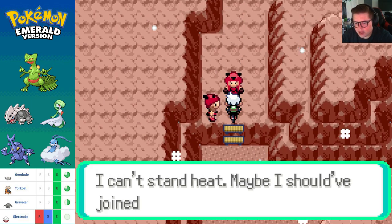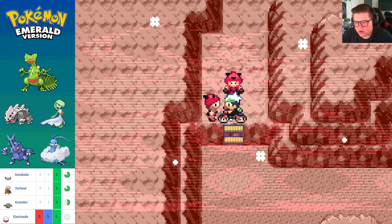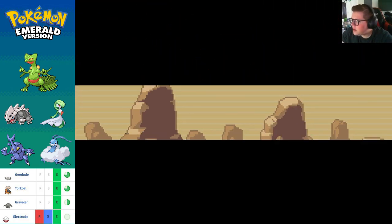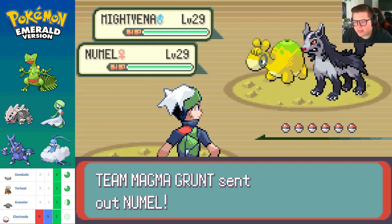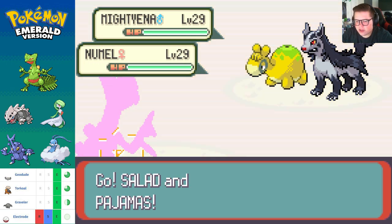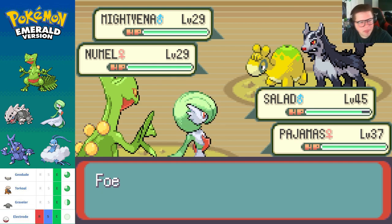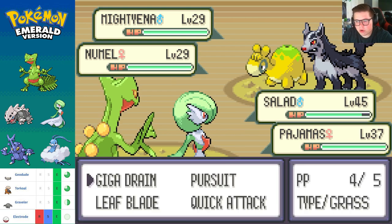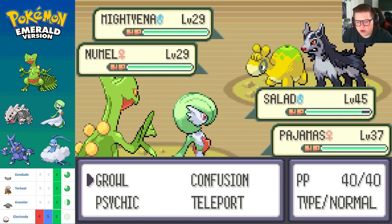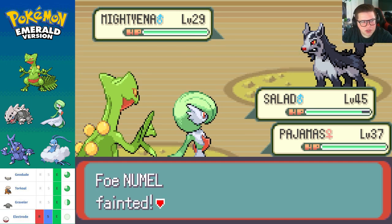Two grunts — one says she can't stand the heat and maybe should have joined Team Aqua. I don't understand either team though. Team Magma — yes, you'd have more land to live on, but water is the most important thing for life functions. If you get rid of all the water you can't live. And Team Aqua — you can have all the water in the world, but if you don't have anywhere to put a house... both of them, if they did what they wanted, we'd just die as a species.